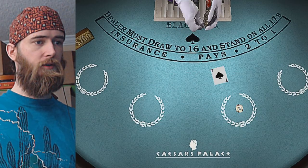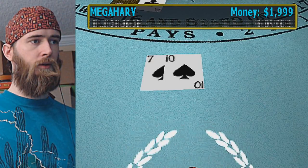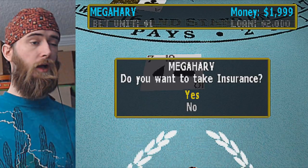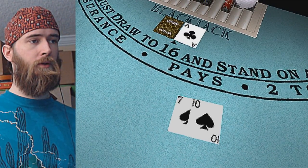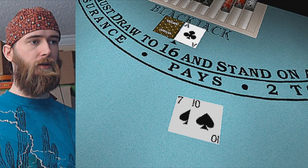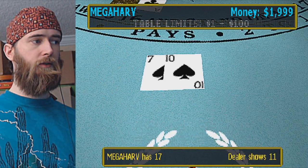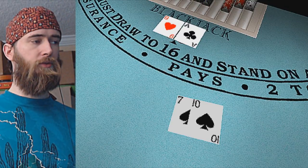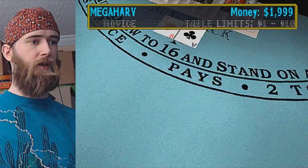A seven — 17. He's got an ace. I should probably hit. Insurance is a ripoff. No blackjack — collecting insurance bets. Well I know it's not a blackjack, so let's just stand. It's 20 — that is bound to happen.